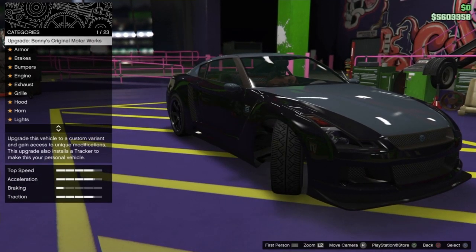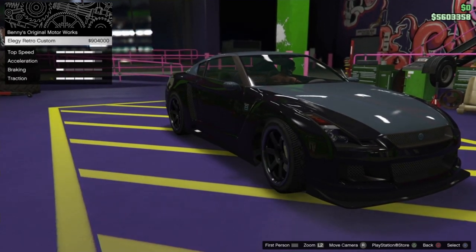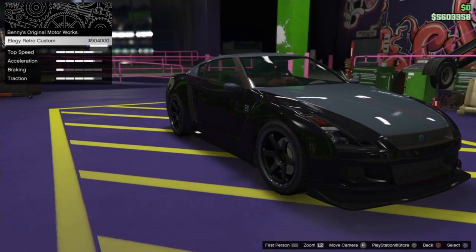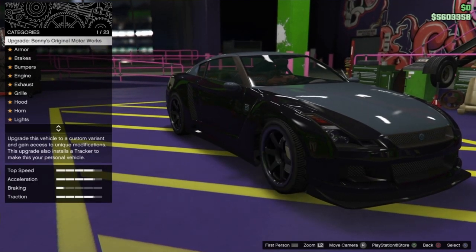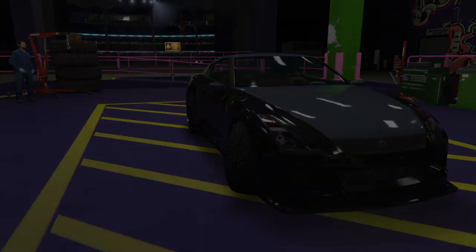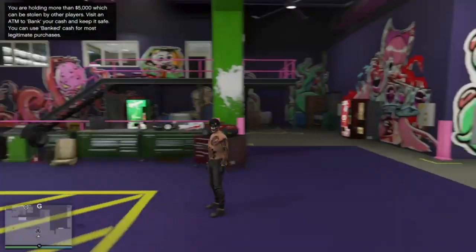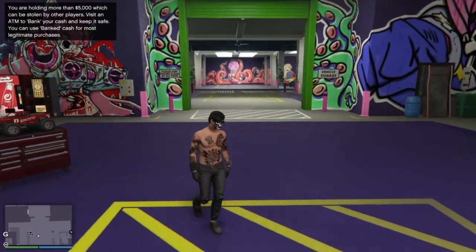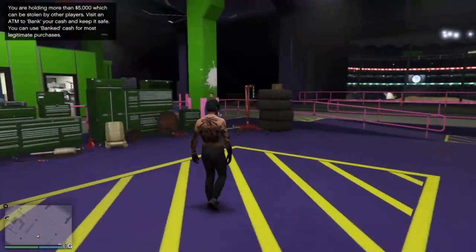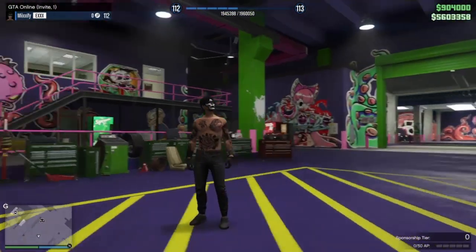Alright you guys, as you guys can see right now on the screen, it's letting you upgrade your elegies. You guys want to click on it, then click on elegies retro custom, and then fully back out of everything. You guys do not want to click it a third time — it's going to fail. So once you guys fully back out of everything, you guys want to click on exit the workshop. Then once you guys click exit the workshop — as you guys can see right here, no cuts, no anything, just straight raw footage — I got all my money. I got 900 and 400k.